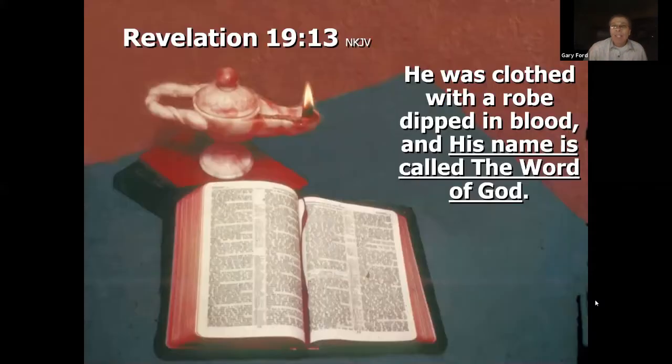Revelation 19 describes Jesus riding on a white horse at the second coming, clothed with a robe dipped in blood — and his name is called the Word of God. John 1:14 says the Word became flesh and dwelt among us. Mark your Bibles connecting John 1 to Revelation 19, because God's word will be critically important in this battle of Armageddon.